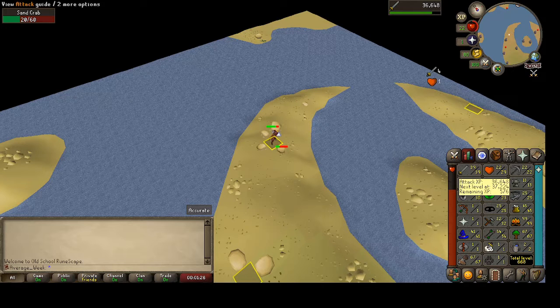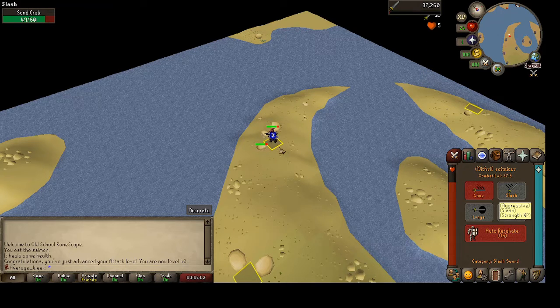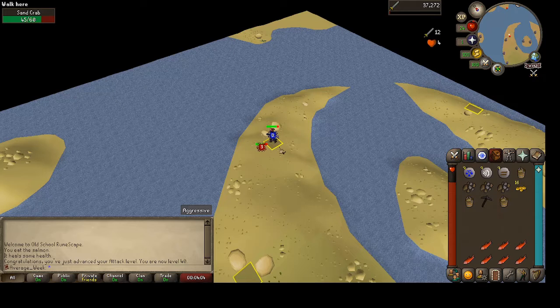Level 40 attack should be coming any hit now - then we'll head over to work on getting a rune skimmy. There it is, 40 attack! We'll switch over to strength to start training that up, and eventually defense too. Going to head over and get geared up for fire giants, hopefully with enough HP to not get one-hit in there.